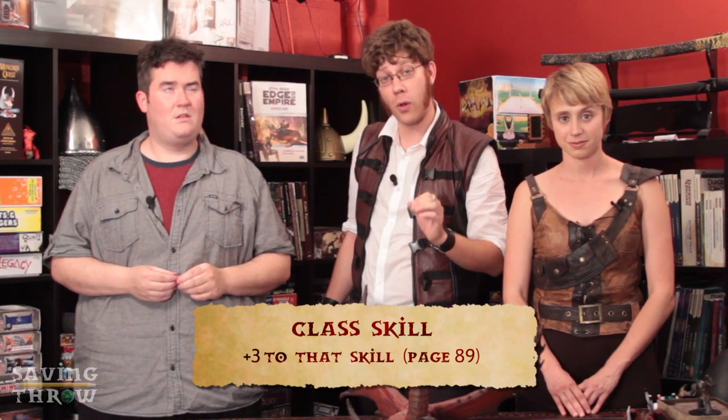There are 35 skills to choose from, and any class can pick any skill. Your barbarian can become skilled at linguistics, and your cleric can become a dirty, sneaky little pickpocket. But those characters will never be as good as the character who takes it as a class skill. For instance, rogues are naturally better at climbing than wizards, but wizards can study magic more easily than rogues. When your character puts a rank in a class skill, he will get plus three to his roll. The class skill table is located on page 89.